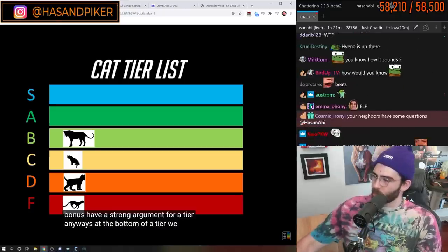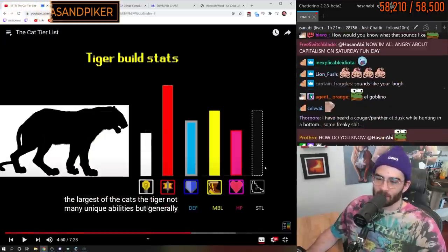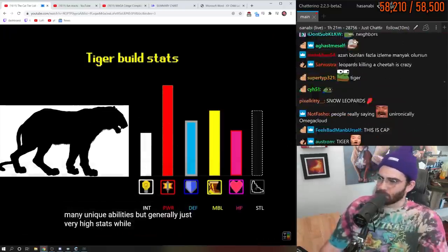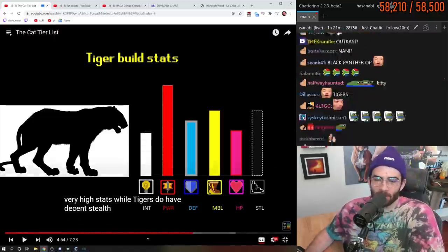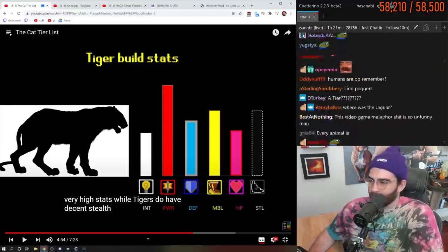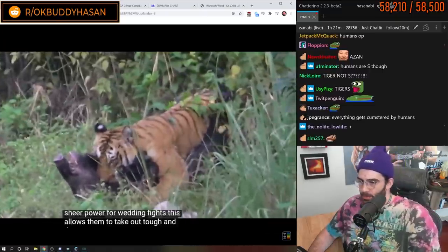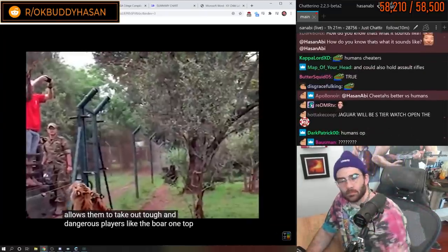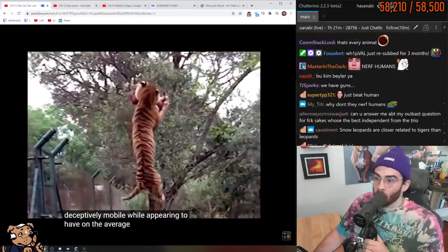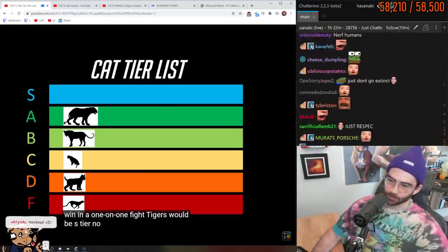Anyway, at the bottom of A tier, we have the largest of the cats: the tiger. They're a balanced build with very high stats, though they're getting absolutely wrecked by humans. While tigers do have decent stealth, they rely more on their sheer power for winning fights. This allows them to take out tough and dangerous players like the boar. One top-tier ability they do have is their incredibly powerful jump, making them deceptively mobile while appearing to have only average speed. Overall, if the tier list was simply about who would win in a one-on-one fight, tigers would be S tier, no doubt.